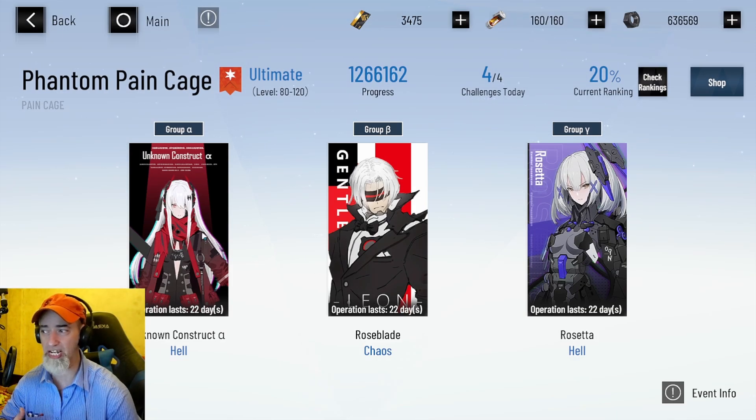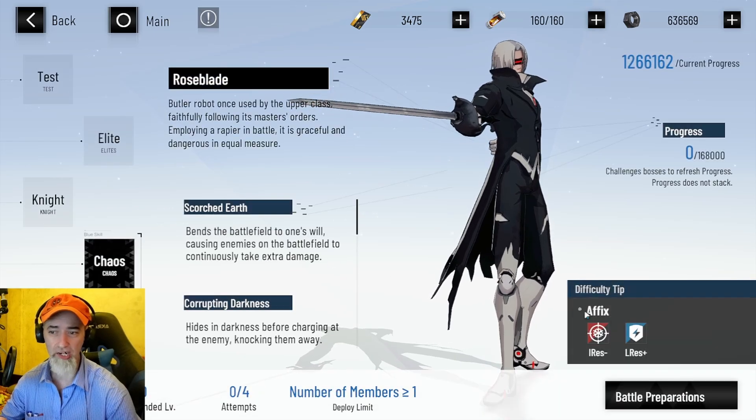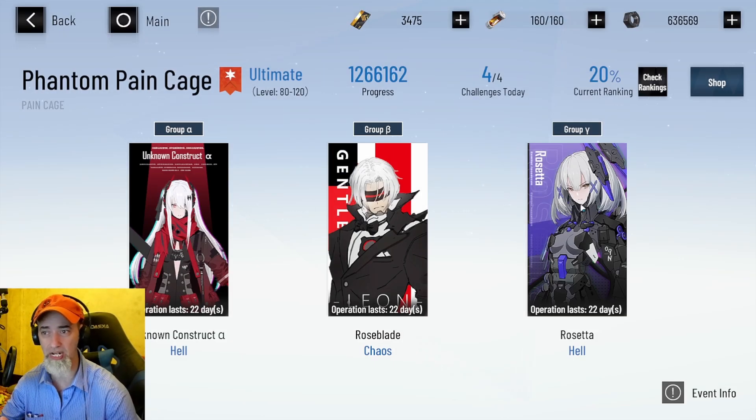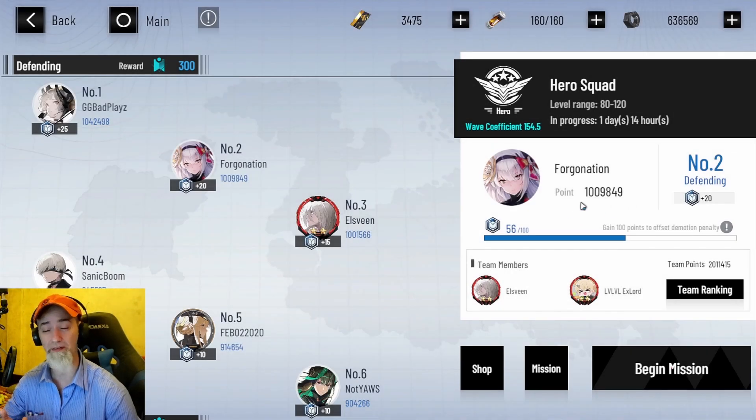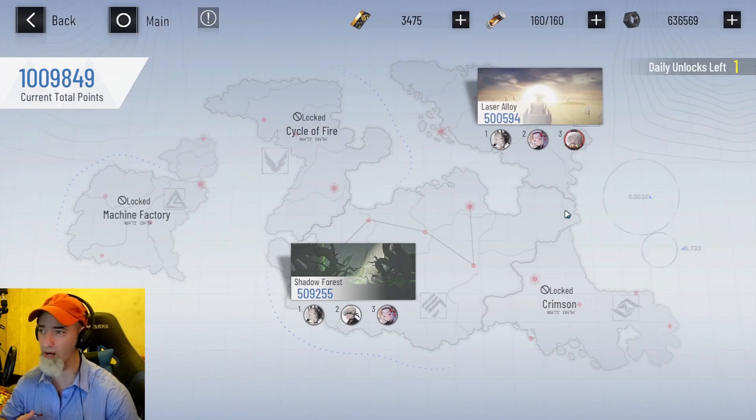For example, in phantom pain cage you actually need Rosetta to take on Alphage — Rosetta has the advantage there. Against Roseblade you actually need ice, so Lucia Plume would be really good. Against Rosetta, melee attackers at close range have the advantage. In war zone they have different types of elements — lightning, fire, physical, dark, ice — so you're really trying to develop teams surrounded by those elements.